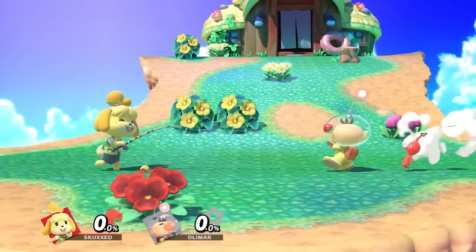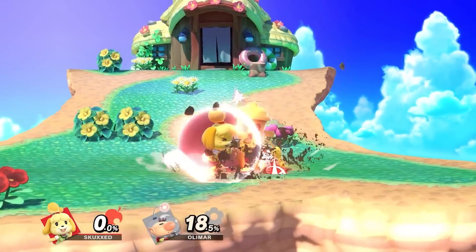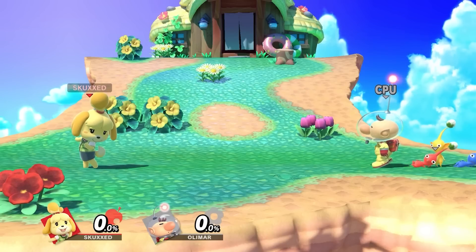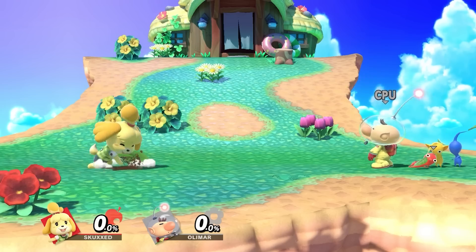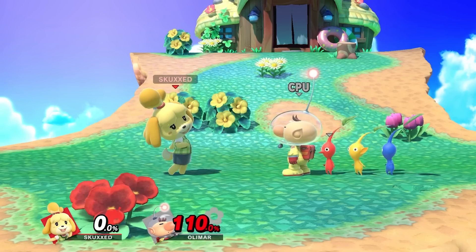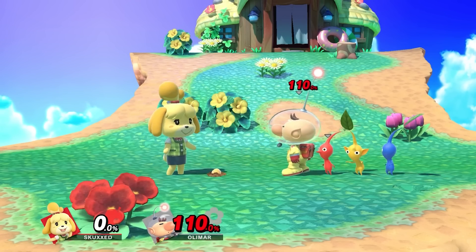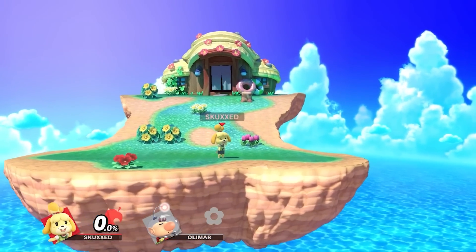However, aside from those, she plays very differently from Villager, being more trap oriented, as opposed to zoning. Lloyd Trap has her plant a Lloyd rocket in the ground, which will rocket upwards if they detect any movement. They provide a useful stage control move, which enables Isabelle to follow up with up air for a kill move, if she's able to time the attack.